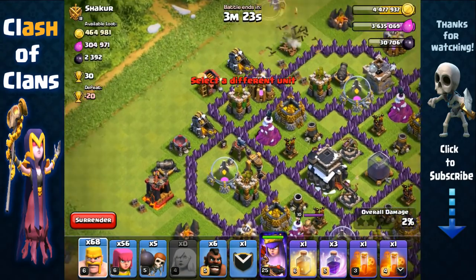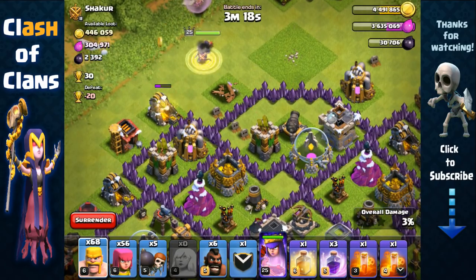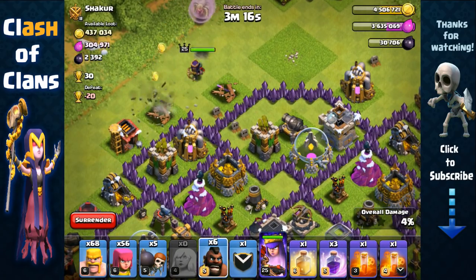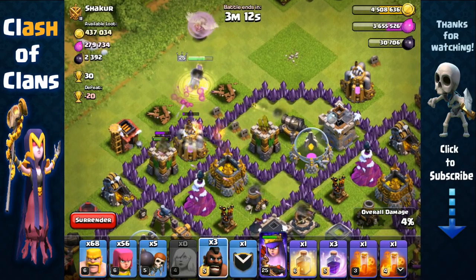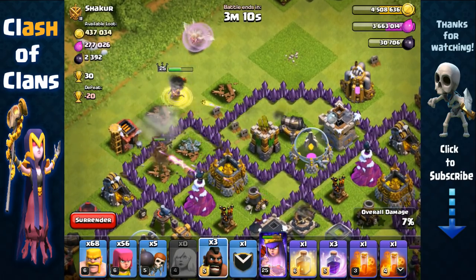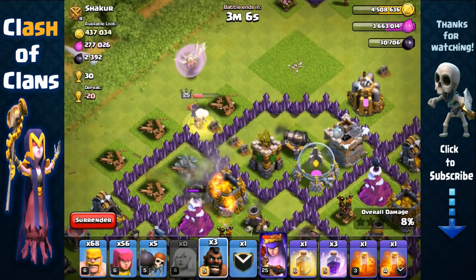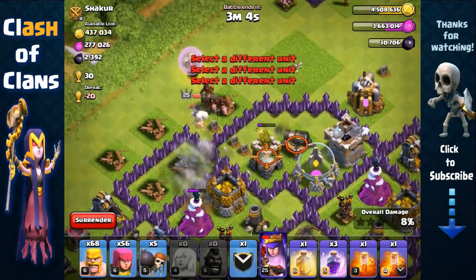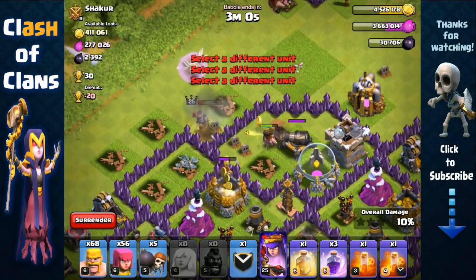The cannon is right outside, so very easy to remove. We have three point defenses — the cannon and the archer tower. We're gonna send out three hog riders. That archer tower is being distracted by my own archer tower, so it's gonna remove it — pay close attention to that. She's gonna remove it, perfect, and then they're gonna remove the cannon just in time.